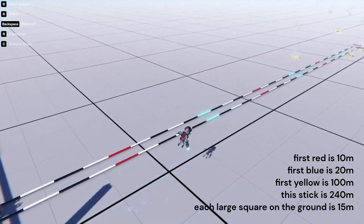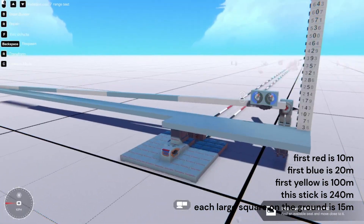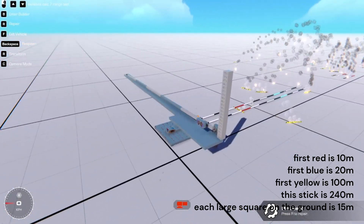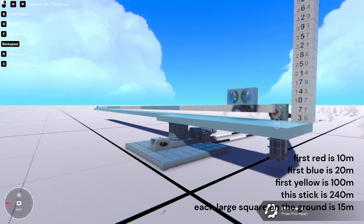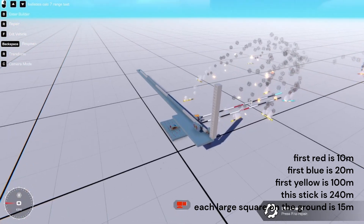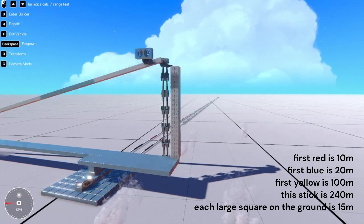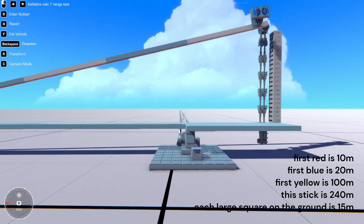It turns out that every single cannon has an up direction, and it goes upwards 2.5 degrees. This includes the tank cannons, which are radially symmetrical, so it's impossible to visually tell which side is the up side. Which means I at first had a pretty big problem of it constantly overshooting by 2.5 degrees. Anyway, that's why the cannons have the orange side — to designate the top side so I don't get them confused and to make sure it's set up correctly.